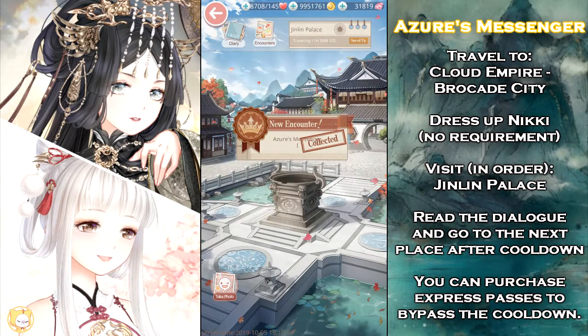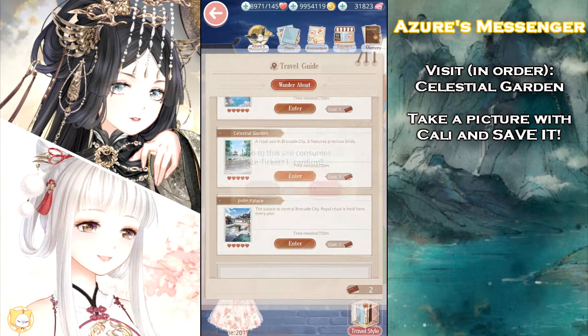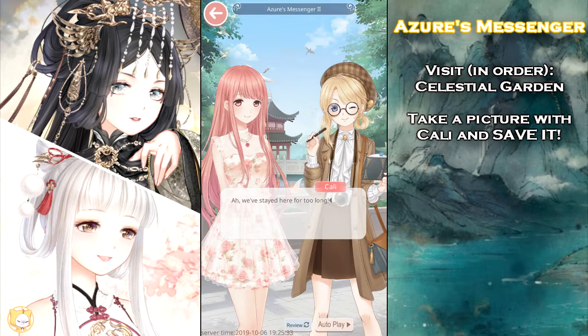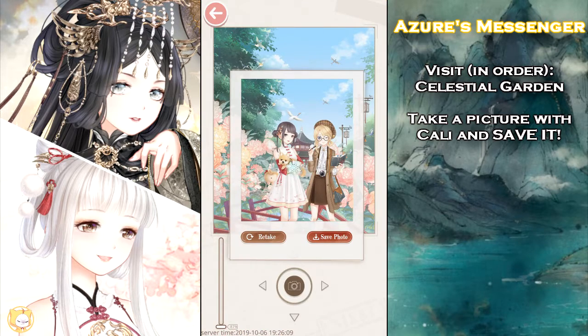When the 12-hour cooldown period ends, you can move on to the second stage of the event in the Celestial Garden. In this stage, you'll meet Callie, who's researching her next story. She's going to invite you to see the ritual event, but before going, make sure to take and save a photo with her to receive 5 event currencies.